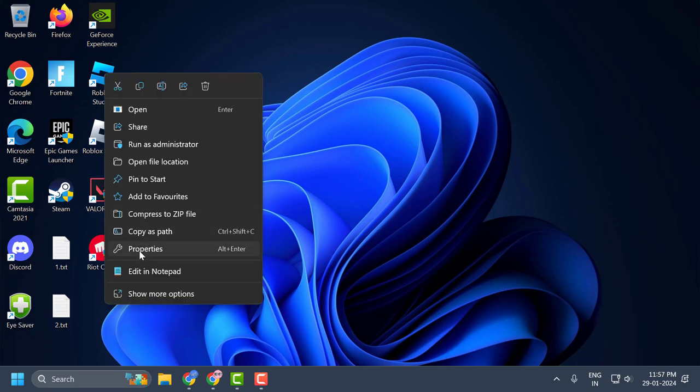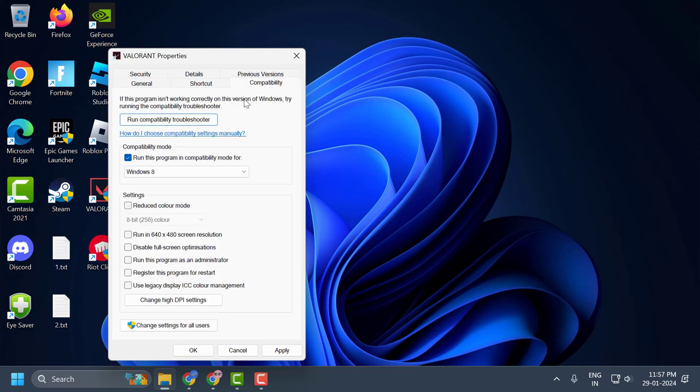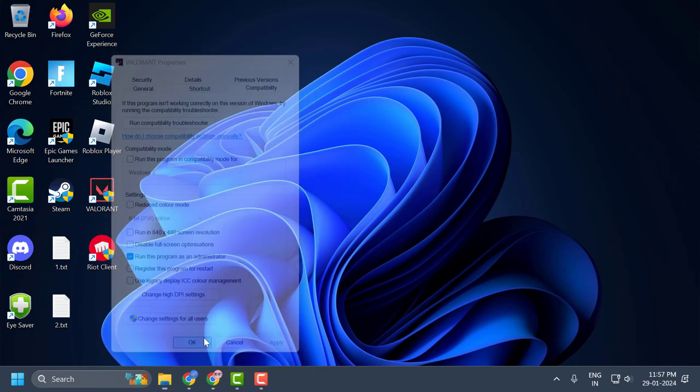You just need to right-click on Valorant and select Properties. Go to the Run drop-down and select Minimized. Then go to the Compatibility tab and check mark 'Run this program as an administrator.' Select Apply and OK to save changes.